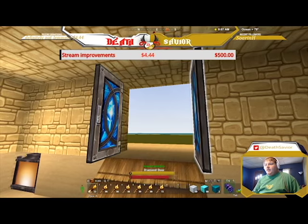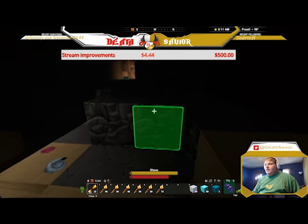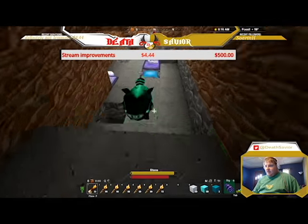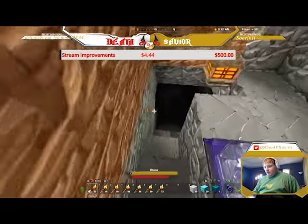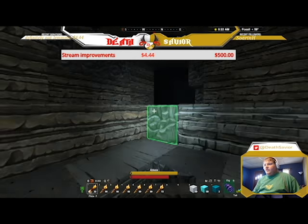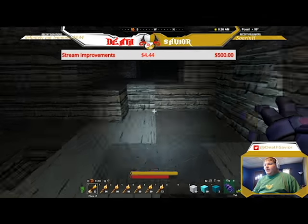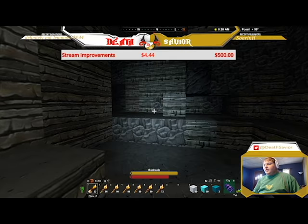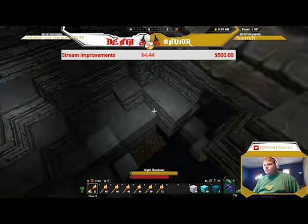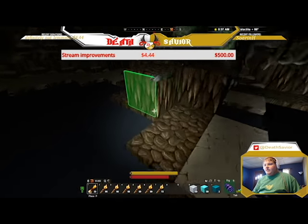Sometimes you can find tar higher up in the cave, but a lot of times you're going to find it down inside the cave in the stalagmite area. If you don't know what that is, you've got to keep digging down into the lower areas. I have Pro so I'm going to be using the flashlight, which makes it a lot easier instead of having to put lights down everywhere. See, down here we've got some tar already right here.